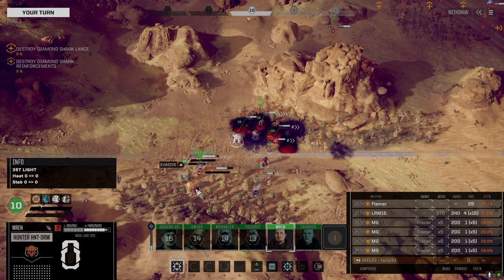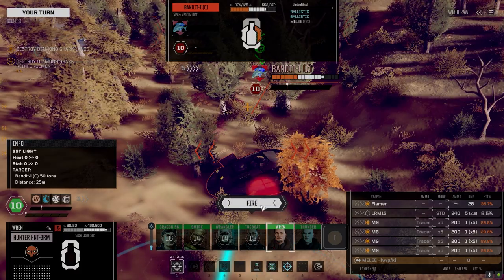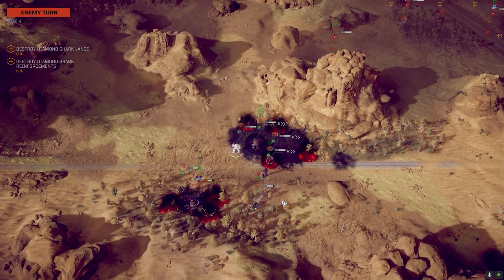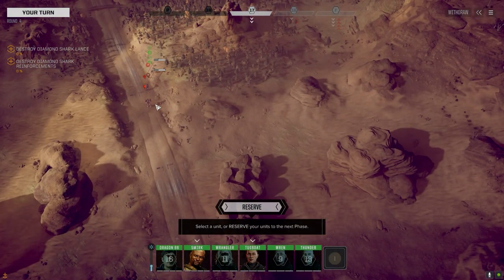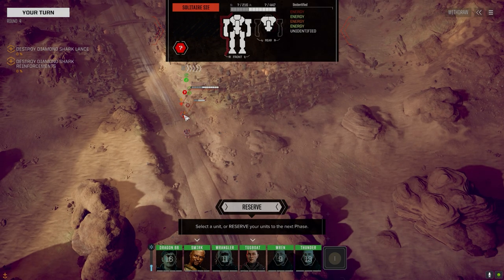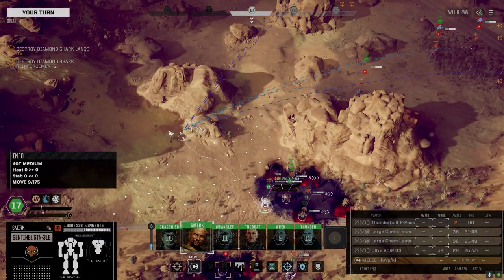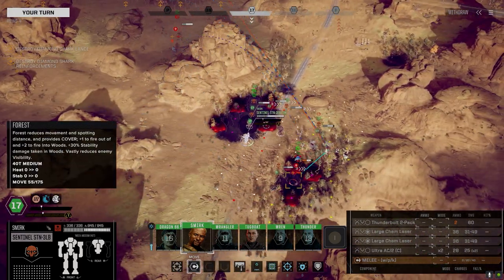I've got to try and finish him this turn, I don't want to wait till next turn. Let's go locked on. Missed with the flamer — well at least he's sitting in fire, that'll help. Is he? No, the fire burned out around him. Okay, we got a Clint 2C with only the ballistics — so it's probably an LB or C10, hopefully it's an AC5. There's no way to know for sure.